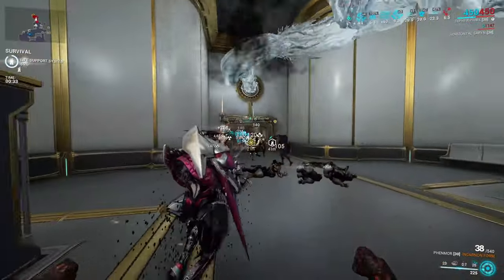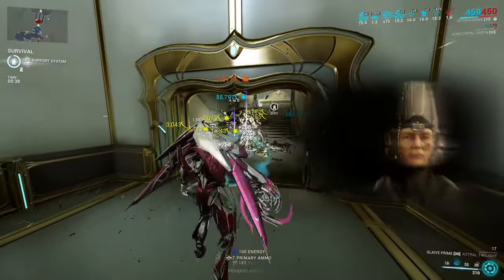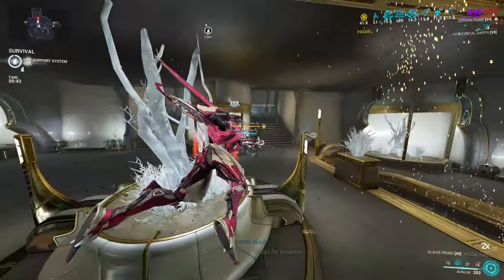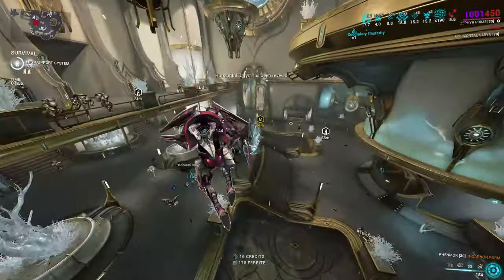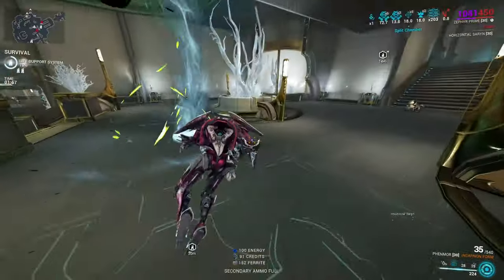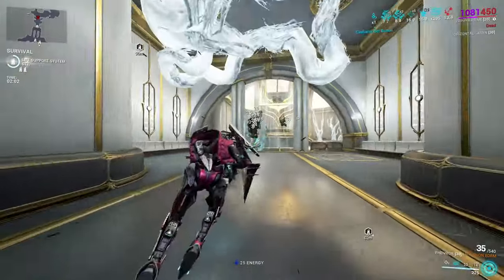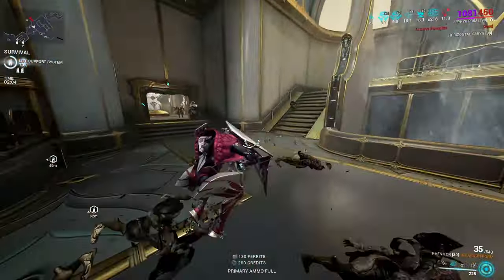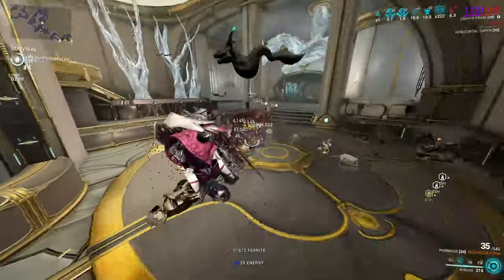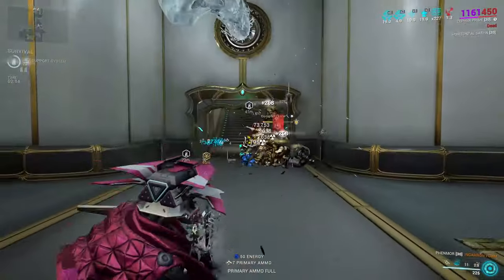The current meta in Warframe is not really a crowd control meta — it's more of a just kill everything. Zephyr actually combines very good crowd control and the kill everything through her fourth ability, Tornadoes. She also does this while being practically invulnerable, because Zephyr's third ability makes her one of the best tanks alongside others such as Rhino, Nezha, and Revenant, as you literally can't take damage while it's up. The meta alongside shield gating is to not take damage through iframes instead of health tanking. And to top all of it off, she has some of the best damage in the entire game.